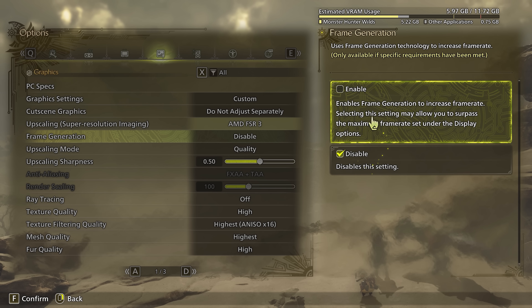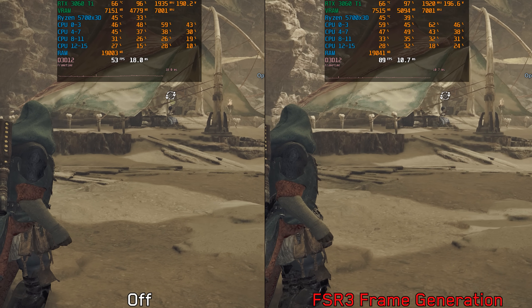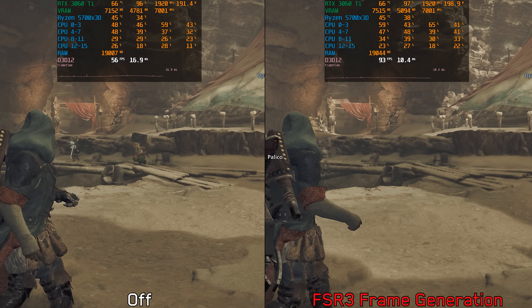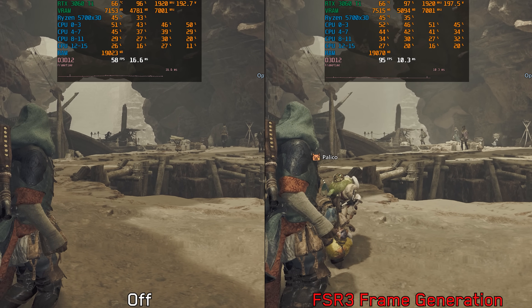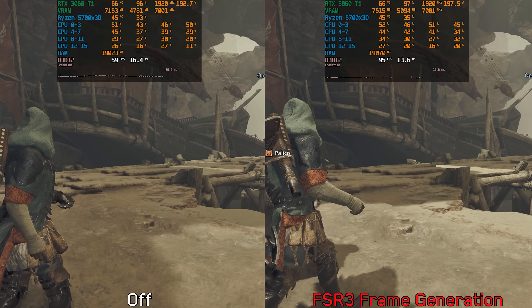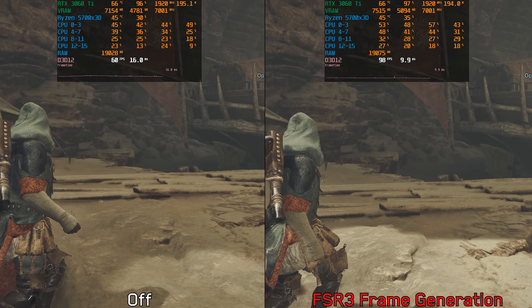Now we arrive at Capcom's idea of the ultimate optimization button: frame generation. FSR 3 frame generation works pretty well and I did not encounter any major issues while testing it. At 50 to 60 fps base performance — not the 30 fps Capcom recommends — the input lag felt fine, though I don't consider myself particularly sensitive to input latency, so your mileage may vary.